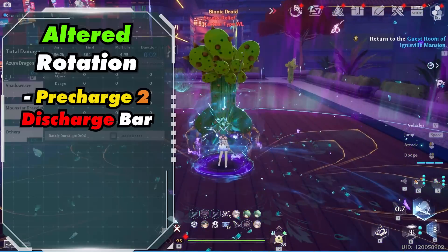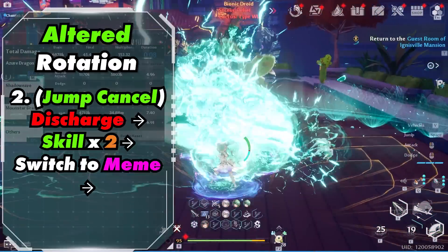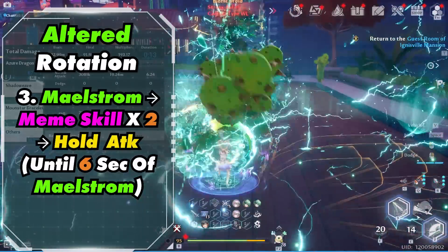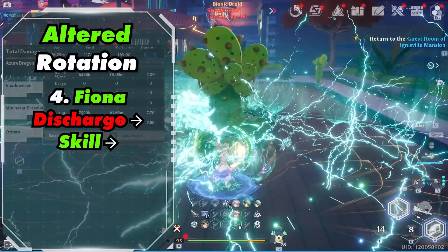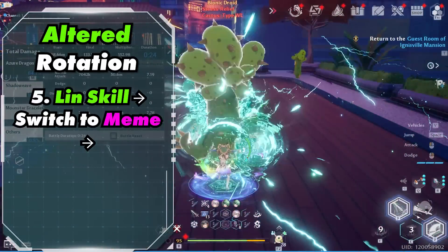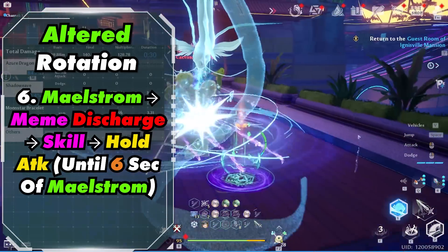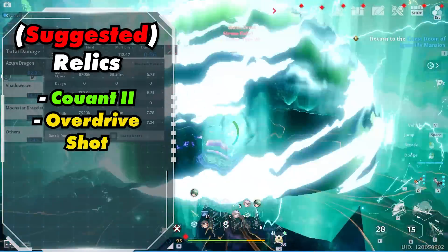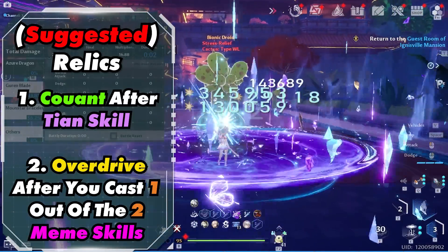So let's talk about the rotation. Ideally you want two discharge bars for faster buffs. Start out by activating Fiona's discharge, then activate her skill. Then jump cancel Lynn's discharge and activate her skill 2 times. Switch to Mimi, activate Maelstrom, her skill 2 times, and hold attack until 6 seconds left of Maelstrom. Next, activate Fiona's discharge into her skill, then Lynn's skill, switch to Mimi, activate Maelstrom, then Mimi's discharge into her skill, and hold attack until 6 seconds left of Maelstrom. Repeat step 4 and above. Recommended relics are Kuant 2 and Overdrive — activate Kuant 2 after Fiona's skill and Overdrive after 1 out of 2 Mimi skills.